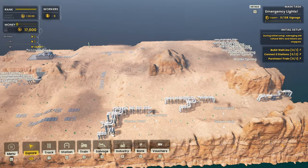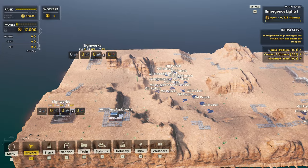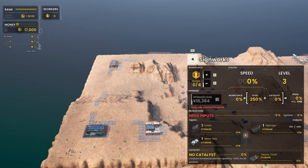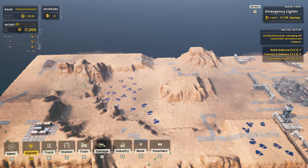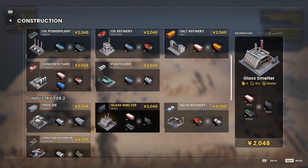We've got some water springs up in the top right corner and everything else seems to be down in the left-hand corner. We have the signworks around here — two of them. They both need glass and neon gas. Glass is made from silica and energy.